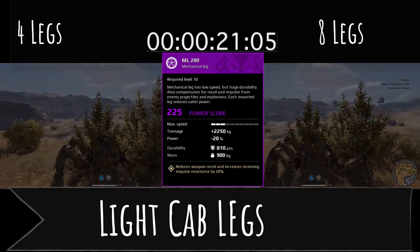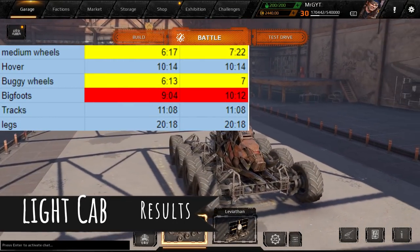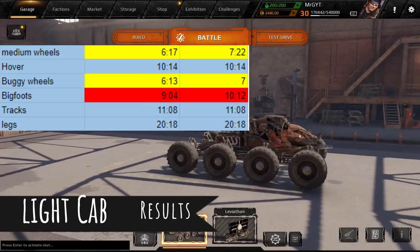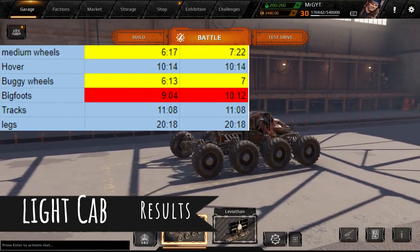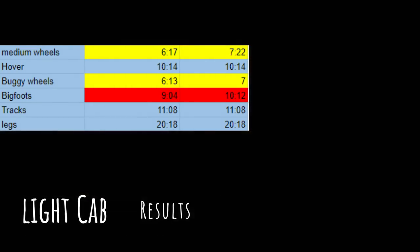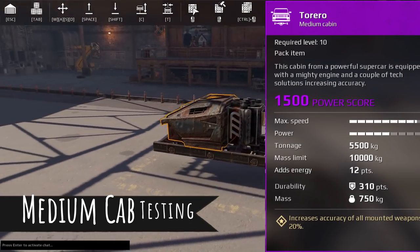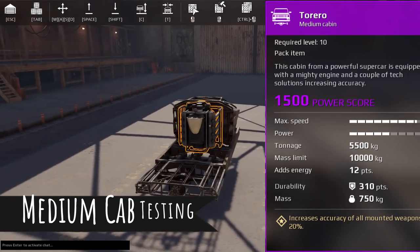So for the light cab, we had about a one-second difference with medium wheels, nothing really with hovers since they changed hover — they don't take a lot of power away. Buggy wheels showed a decent amount of difference. Bigfoots had over a second of difference, so they had the most impact. Now for the medium cab, we're going to run all the same wheels and movement parts but this time on a Torero, which has a little more power than the Tusk.